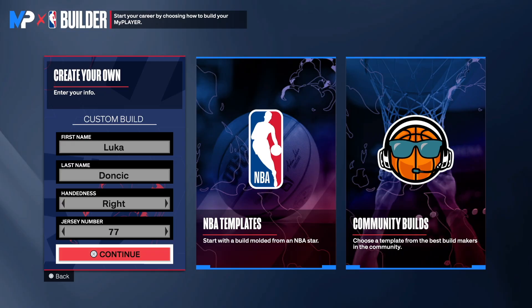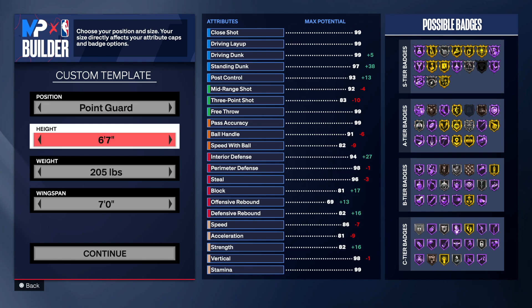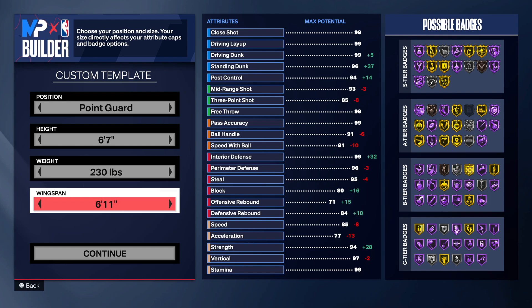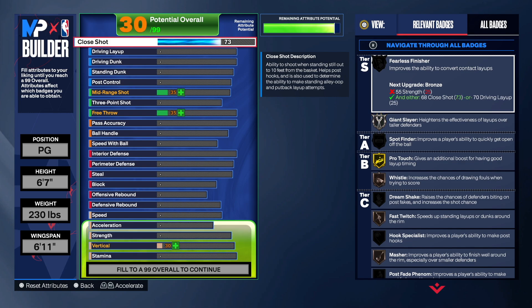So without further ado, let's make the one and only Luca Doncic. First and last name: Luca Doncic. Right hand, jersey number 77. Stay at point guard, go to 6'7" on the height — this is going to be a tall point guard build. Go to 230 pounds, the max weight for a 6'7" point guard. For close shot, go 71 — always go at least 71 to get fast twitch on bronze, which speeds up standing layups and dunks around the rim.